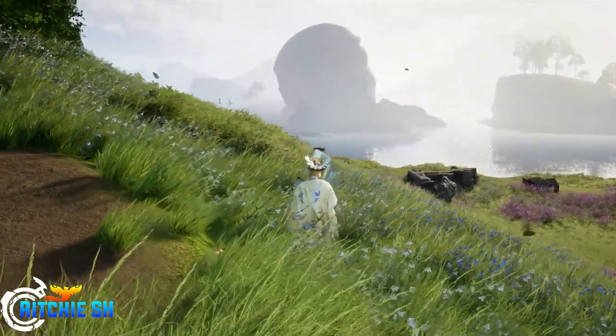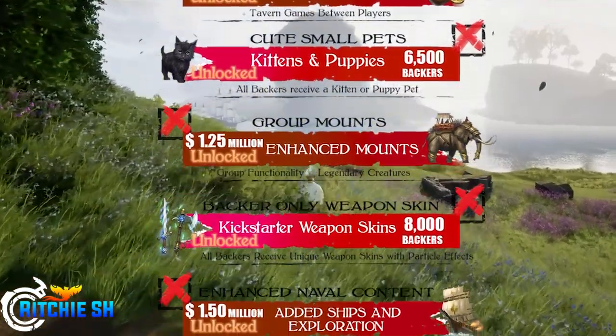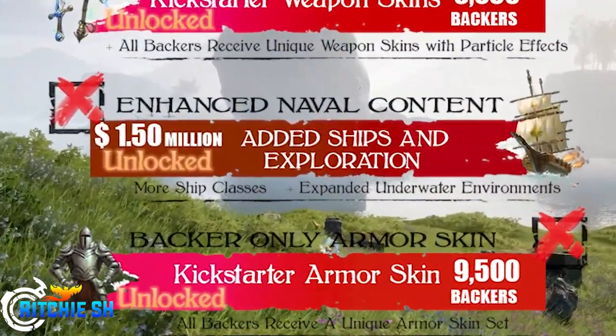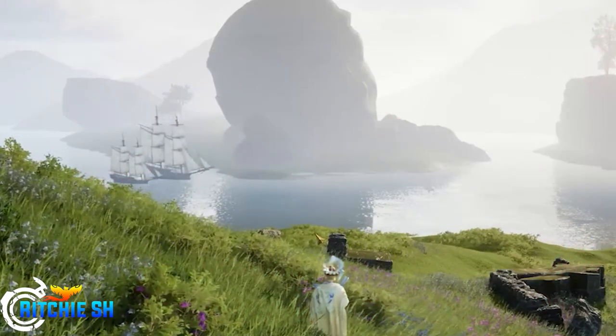Enhanced naval content was something that was unlocked pretty early on with the Ashes Kickstarter, when the game raised 1.5 million dollars, which allowed Intrepid to dive into expanded underwater environments, more ship classes, and more.